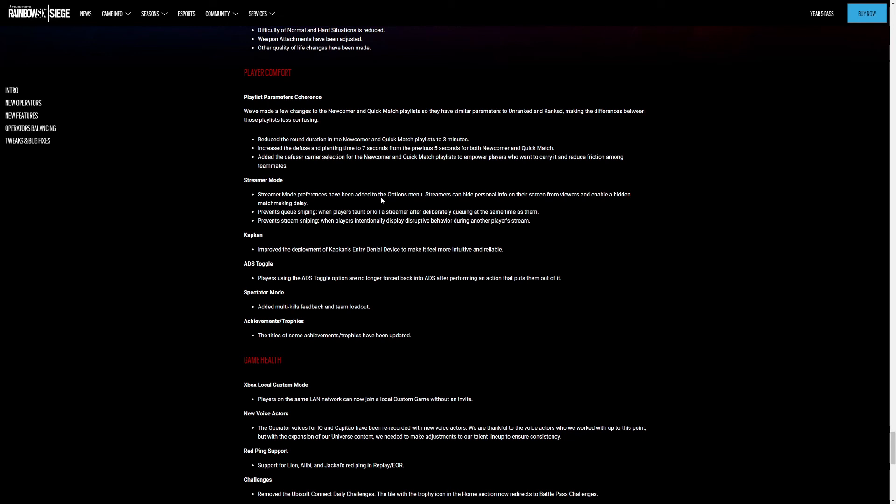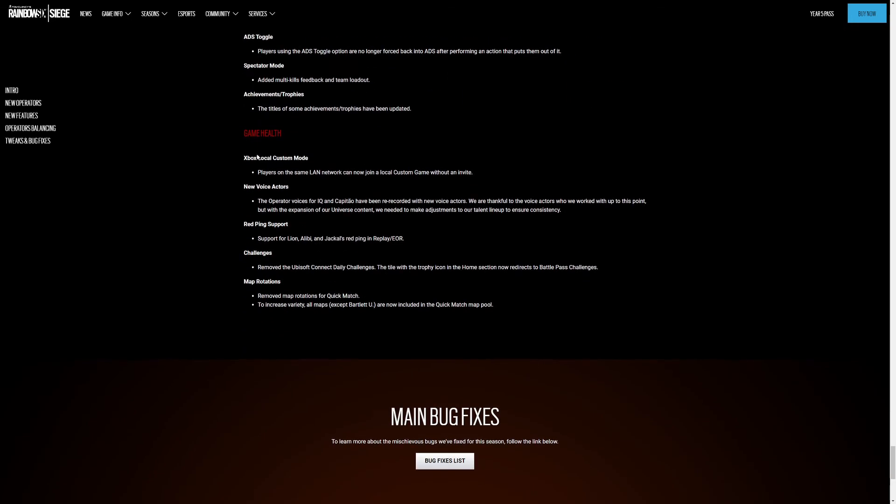Achievements and trophies — the titles of some achievements and trophies have been updated. Game health: Xbox local game modes. Voice actors for IQ and Kapkan have been re-recorded with new voice actors, so IQ and Kapkan have changed. They're updating it because of the Road to SI and similar lore developments. Red ping support added for Alibi and Jackal's red ping and replay.